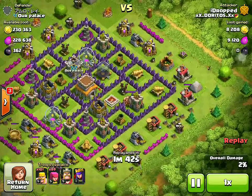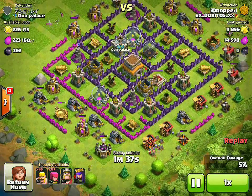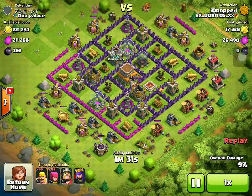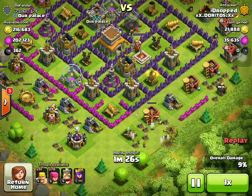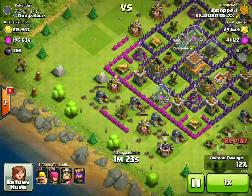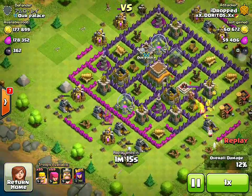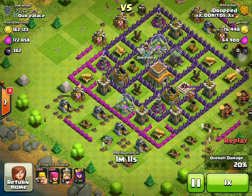Yep. And so now we're just picking off the things that are stopping us from getting to the loot. Then I placed a couple of barbarians and a couple of archers there to get that gold storage. How I like to do it is I like to place a couple of barbarians to use as a distraction because they're very strong, and then do a couple of archers to help in the back, just picking off that loot.